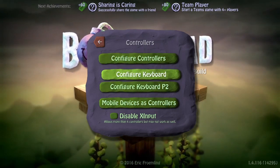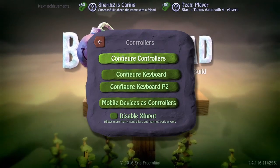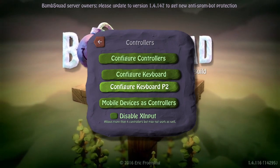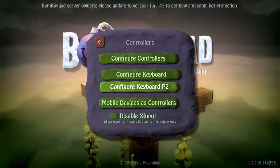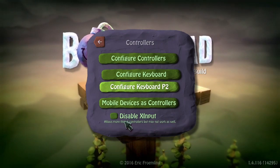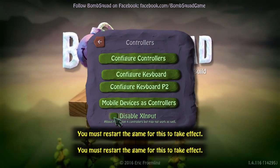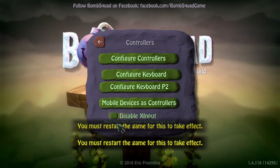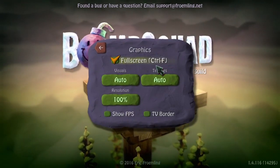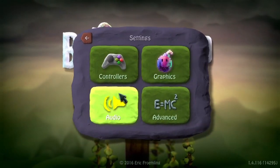I use a PS3 controller — just hook it up and you can see I'm moving controller C. You can use an Xbox 360 or any other controller, but you'll need a driver — I'll link that in the description. You can also use mobile devices as controllers. If you have more than four players sharing a screen, click that option and restart the game. For graphics, I'm using full screen and I have no problems with it.